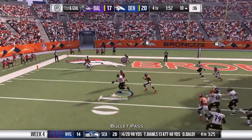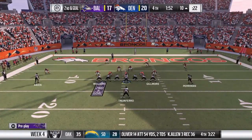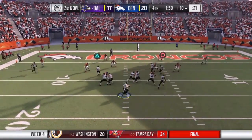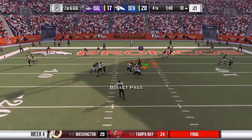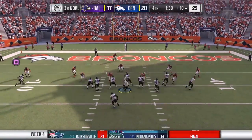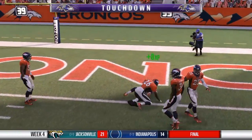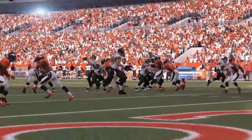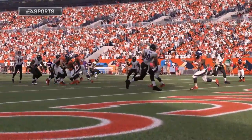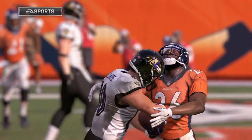He'll look to throw, and he rifles one incomplete. Back to throw — that's going to be caught at the 10-yard line, and they miss the tackle. That turns into a huge play, and he'll take it into the end zone for a Ravens touchdown in the fourth quarter. Touchdown, and zero relaxation ahead of them.